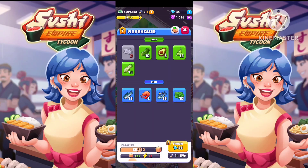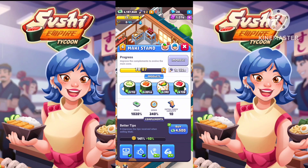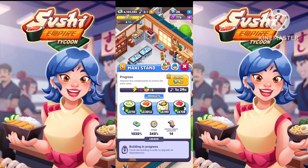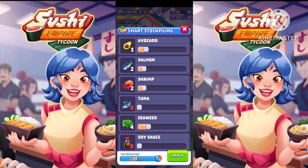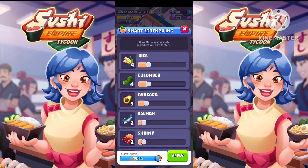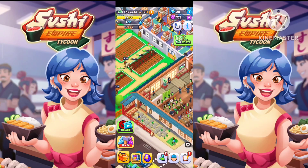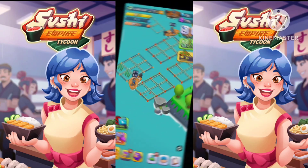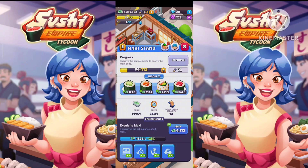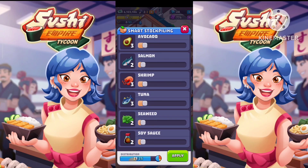Now let's upgrade our warehouse — it's 1 to 2 hours — and spend 7 crystals here. It's 1 and a half hours. We'll meet after 2 hours. We have finally upgraded our machine to level 5. Oh no, it's 1 to 2 hours.